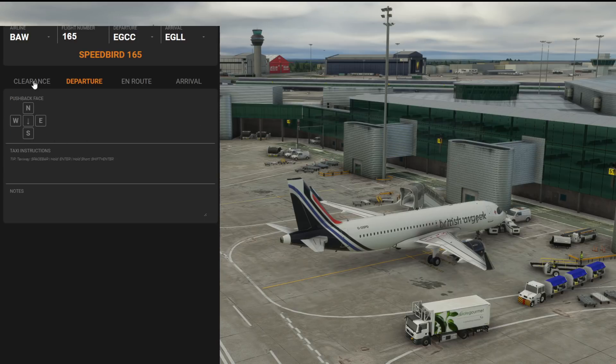On departure, when requesting pushback and start you'd typically be told to push and start facing a compass direction — face south, face west, face north, face east — and you can highlight those. For taxi instructions there's a helpful tip: taxiway uses the space bar, hold uses Enter, hold short uses Shift+Enter. For example if our taxi instruction was 'Speedbird 165 taxi to hold point Mike 1, runway 23 Right via Kilo and Juliet' you just type it in with spaces.